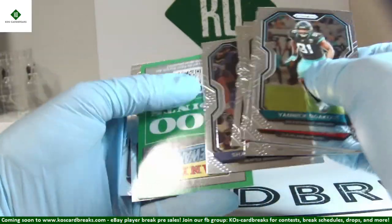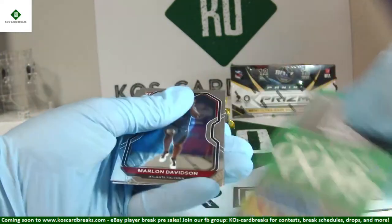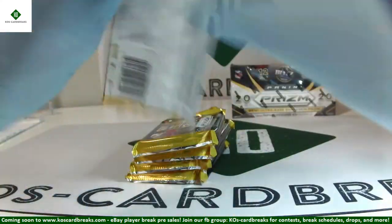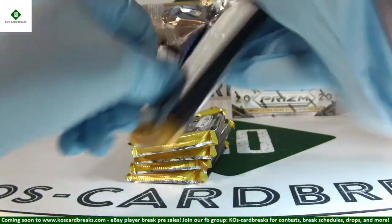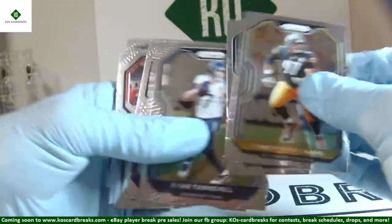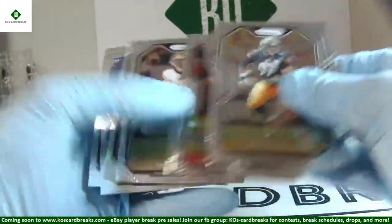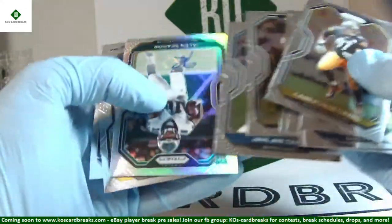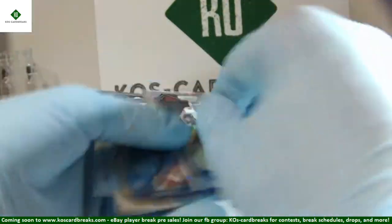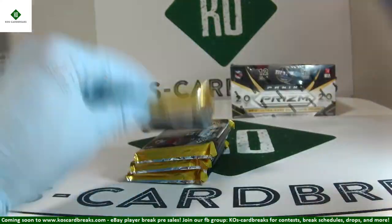We got a second points card — 600 again on the points! Marlon Davidson and Cole Comet. I'm pretty sure there was one missing earlier. Jalen Rager silver auto — base auto. Jalen Rager, Terrell Lewis and Trevon Diggs rookies.